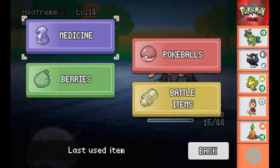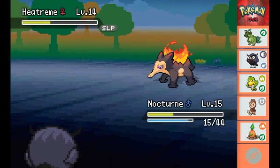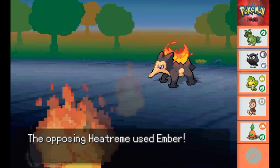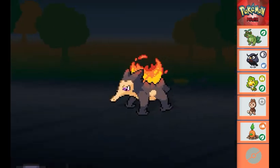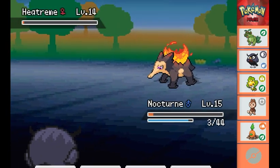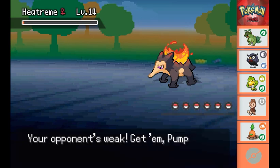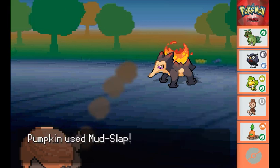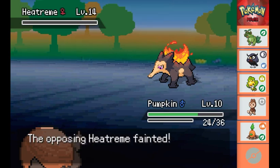Now we're going to have a safe switch or a heal if we want. I try Astonish while it's asleep, then land a critical hit Peck knocking her into the red. She wakes up and gets an Ember attack on us, knocking Nocturne into the red. One more Peck locks her critically low, so I switch Pokemon because the Heatream is faster than Nocturne. Heatream tries to use Smog but it misses, so I go for another Mudslap - she tries again and misses, so we actually hit and the Heatream is finally down.